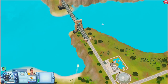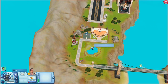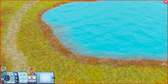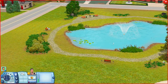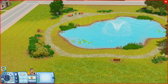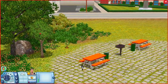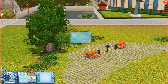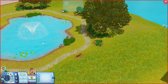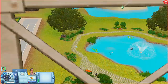Over here we have a pond that doesn't really have a name. You have a nice pond where Sims can fish, some park benches and picnic tables, a grill, and another park bench. There are also harvestables out here — an apple tree, bell pepper plants, tomatoes, onions, and a potato vine. So you have some harvestables if you need them.